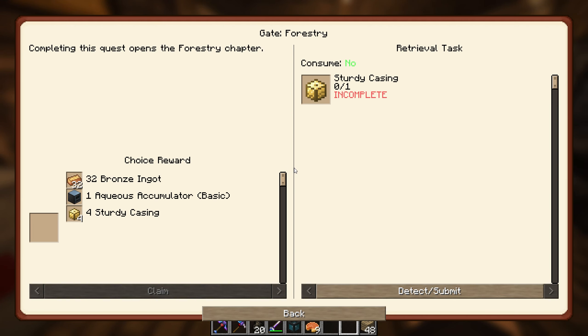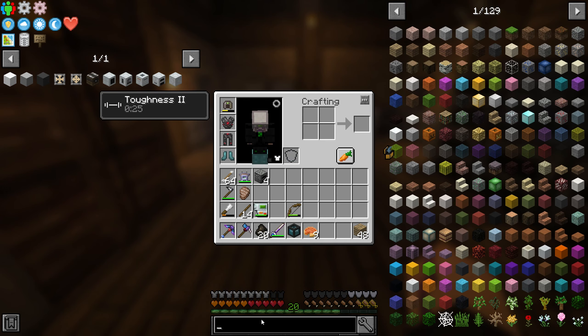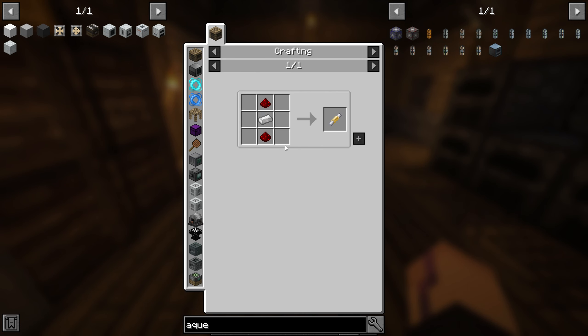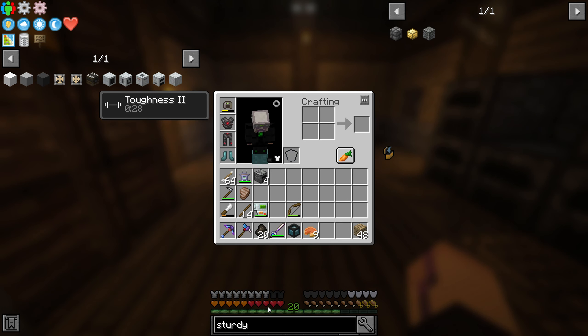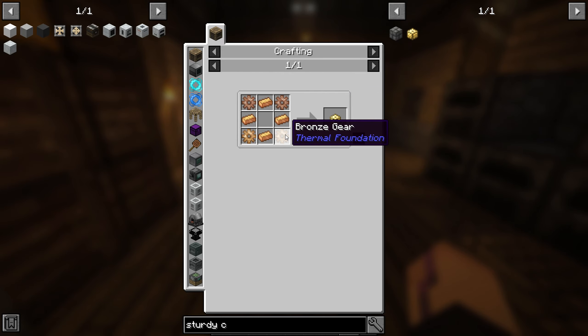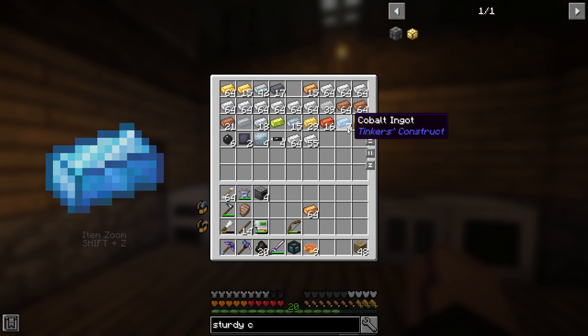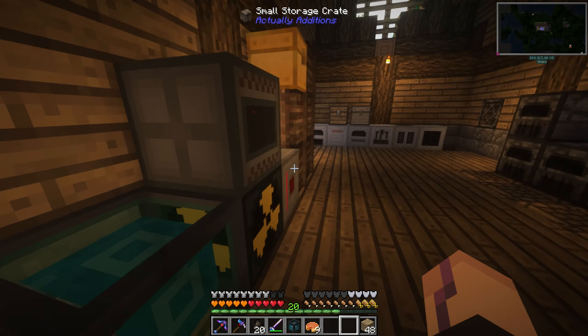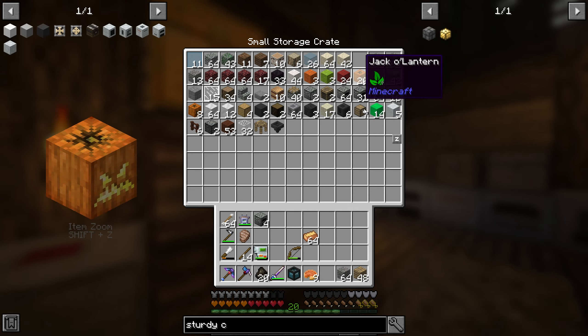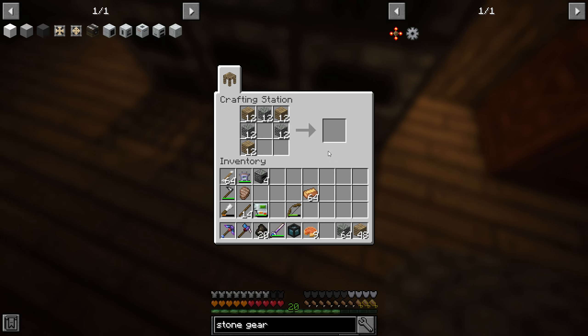Let's go do this first — the sturdy casing is also a gate for other things. We get an Aqueous Accumulator from one path, which is pretty neat. How expensive is it? Maybe not too bad. Let's just make the sturdy casing first. It's just a bunch of copper gears, bronze ingots, and bronze stuff. We have a ton of bronze, but we need to make a gear cast — which I think we can make with just stone.